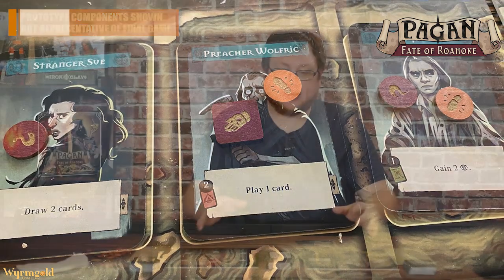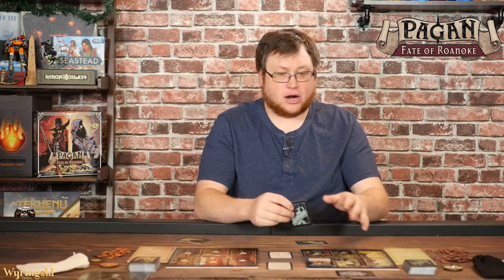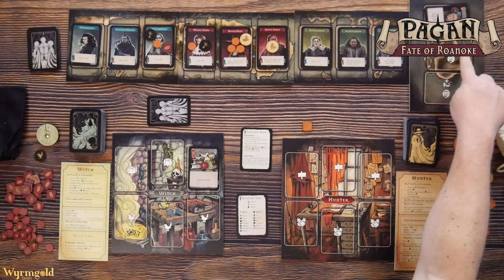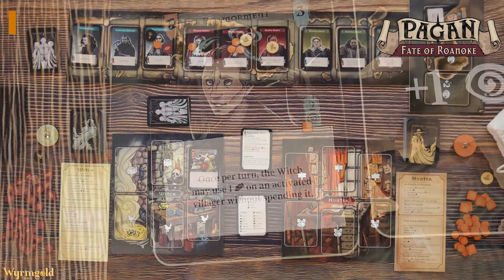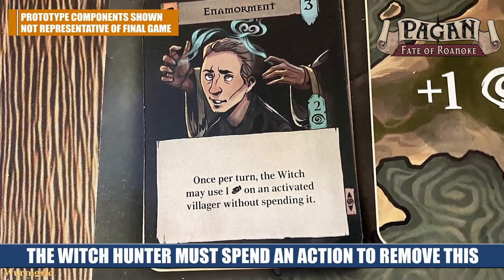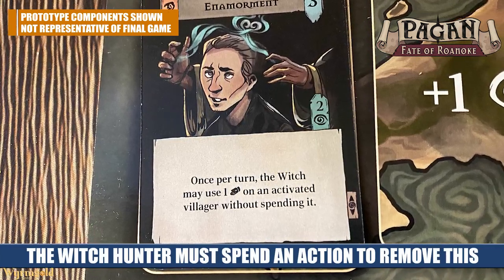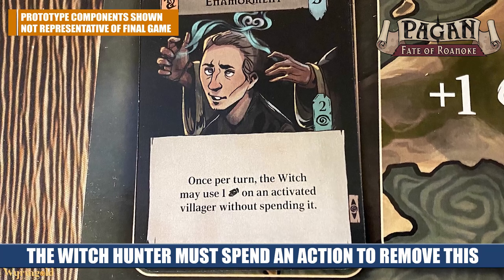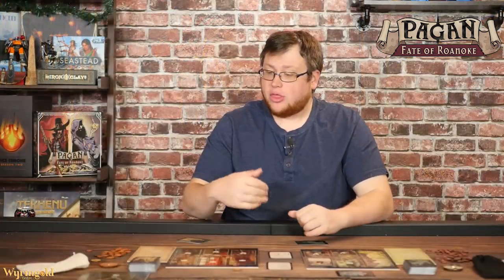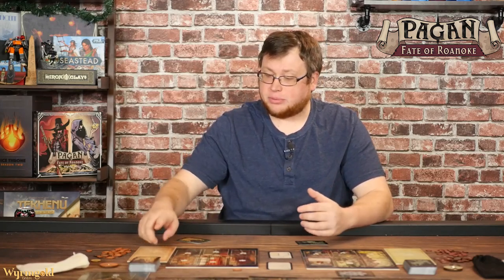There's one other way each player can interact with the villagers. The witch can cast enchantments. Whenever they play a card, they can choose to play an enchantment to the enchantment board. These cost more influence the more you have out, and you can have up to three enchantments at a time. Each enchantment gives some kind of global effect that either hurts the witch hunter or makes it easier for the witch to interact with characters. The witch hunter has to take a specific action just to get rid of that enchantment.